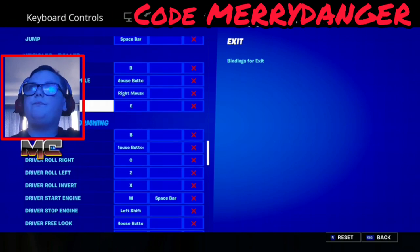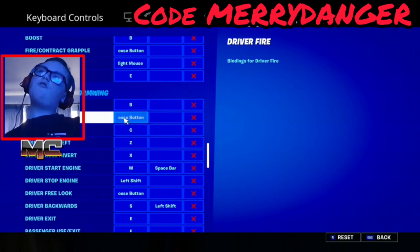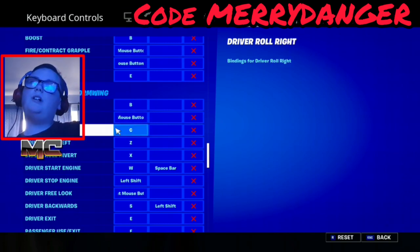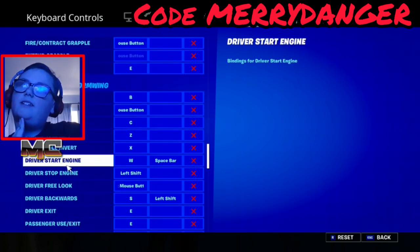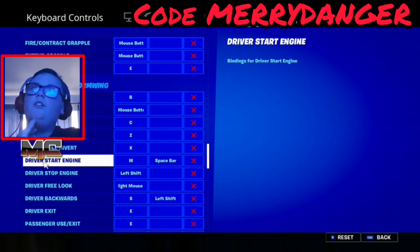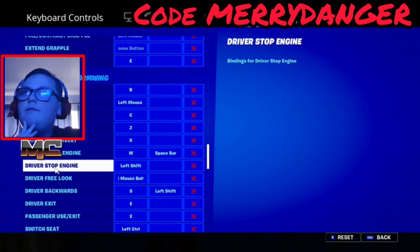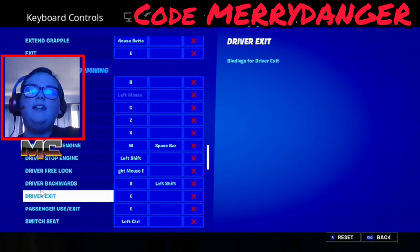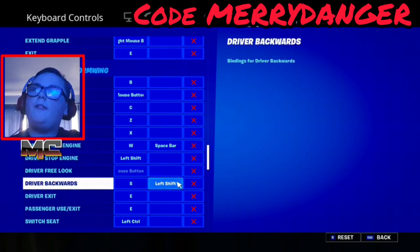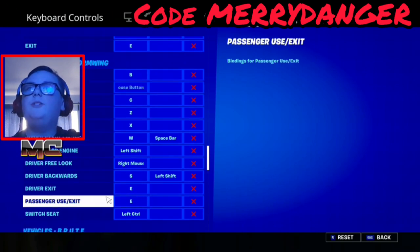Fire is left mouse, driver wheel right is C, driver wheel left is Z, driver wheel invite is X. Start/stop engine is W or spacebar, driver stop engine is left shift. Driver free-look is right mouse button, driver backwards is S or left shift, driver exit is E, and other exit is E. Switch seat is left control.